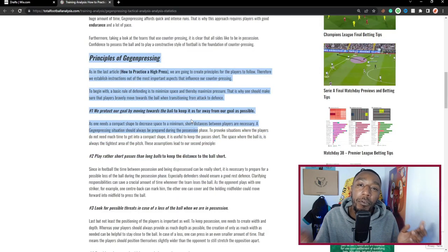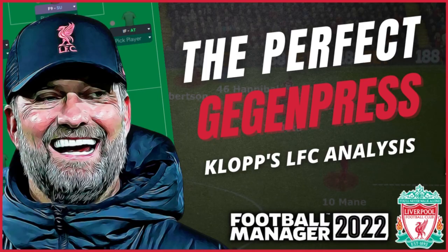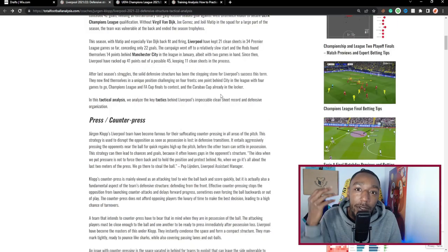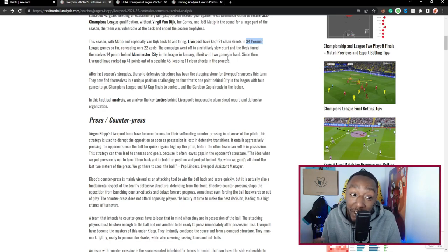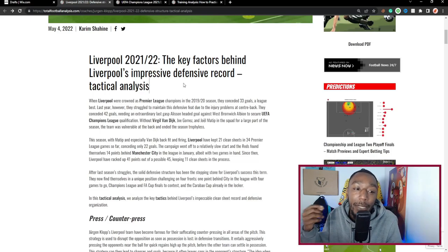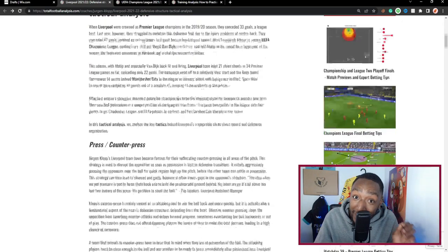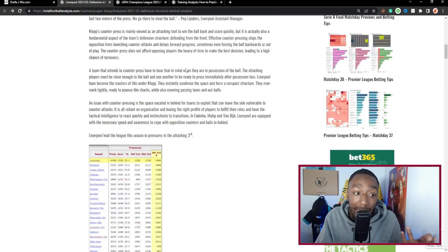Now we can move to looking at how Jürgen Klopp uses his gegenpress inside his tactic. When this article was written, it was around the 34th Premier League game of the season. With Matip and especially Van Dijk back fit and firing, Liverpool had kept 21 clean sheets in 34 Premier League games, conceding only 22 goals. This article looks at the key factors behind Liverpool's impressive defensive record, mainly focusing on their defensive system — and of course they press and like to counter-press.